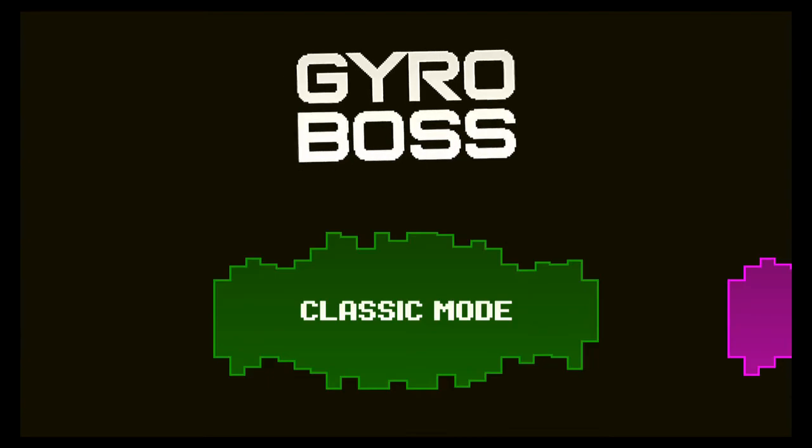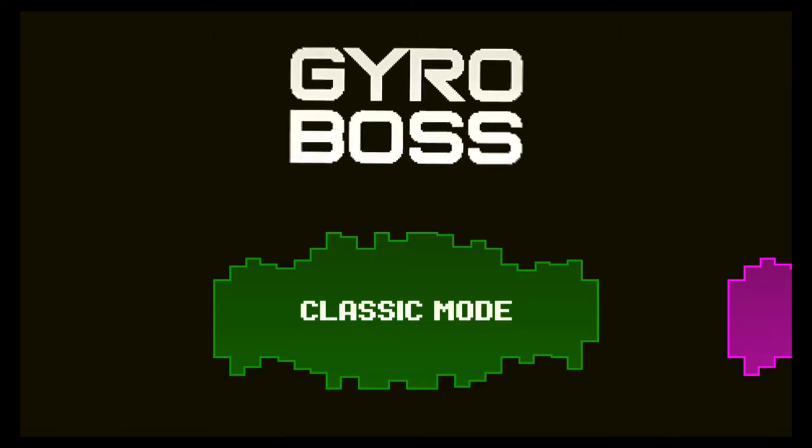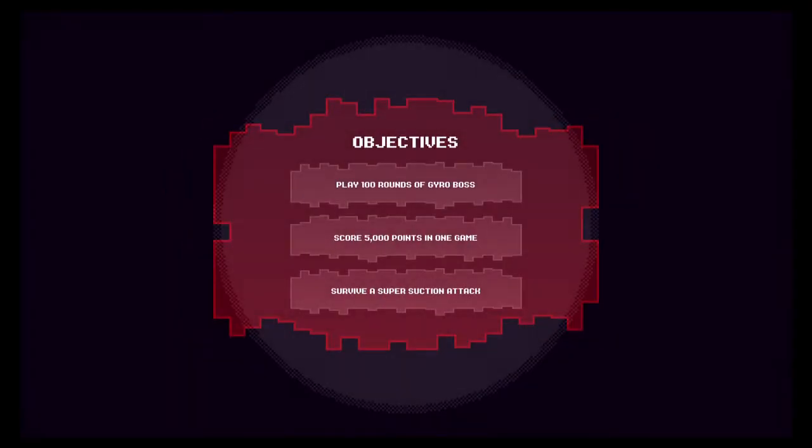So there are a couple modes we can play it in. There's the classic mode and there's the party mode. I'm planning on showing both but we'll start of course with classic mode. As you start the mode you see the objectives, and there are a total of 50 objectives you can complete. They continue to go and move up as you play through the game, although some of them are a little more random than others.